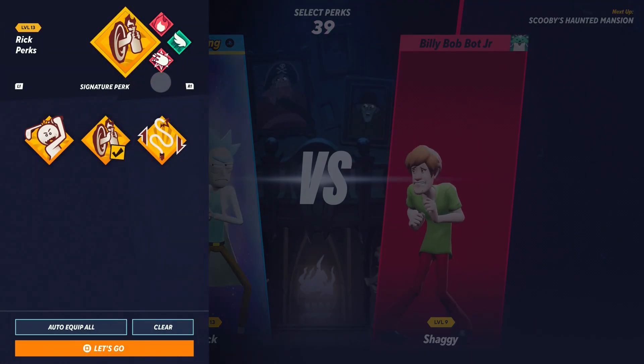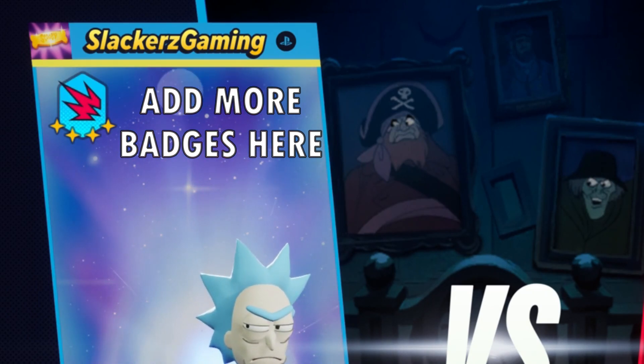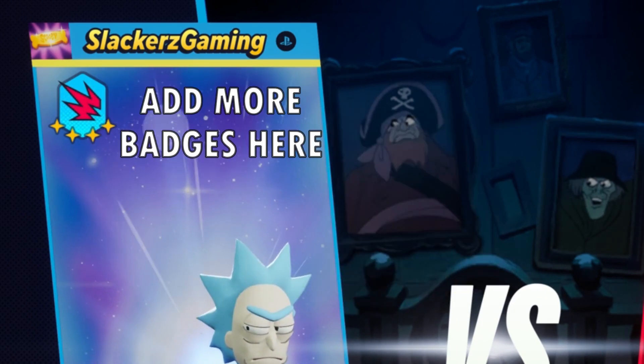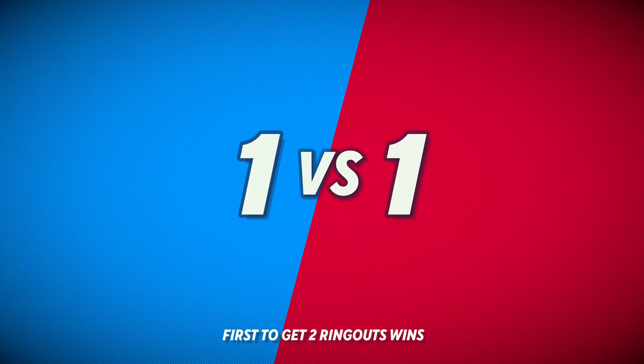Quality of life change number four: when you're on the pre-match menu before you start a match — not the perks, but your little banner — there's so much more room to add more badges. MultiVersus will add more badges over time. Sure, I can display my ring-outs, but maybe I want to display number of wins, or the number of wins for a certain character like their mastery badge. There's plenty of room, so I hope that gets added at some point. Let us show off our stats a little bit more.